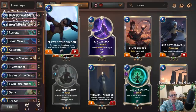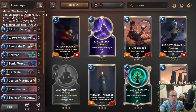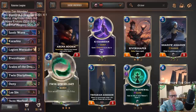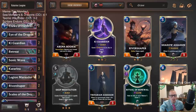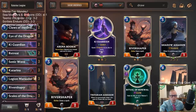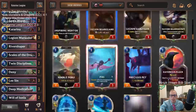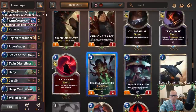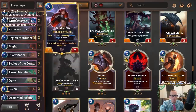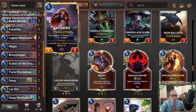So if we take out Claw of the Dragon, maybe take out Legion General - honestly I wouldn't play Legion General and I wouldn't really play Elixir of Wrath either. You could have like two Key Guardians and some more card draw. That could be pretty cool with Legion Marauder and really good with River Shaper also via the Key Guardian Claw of the Dragon combo. And then we have some Mights to go along with Lee Sin Overwhelm and Legion Marauder Overwhelm - Overwhelm is great with getting multiple attacks with Katarina.